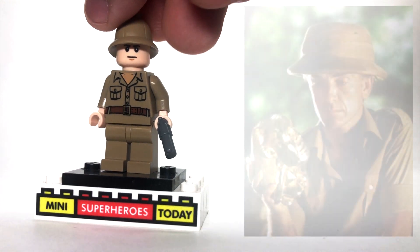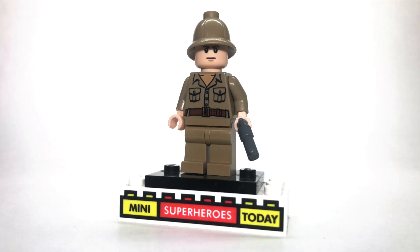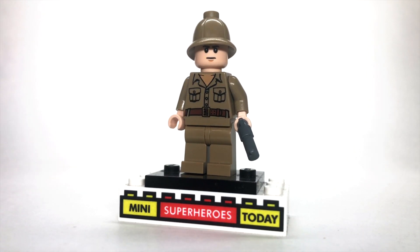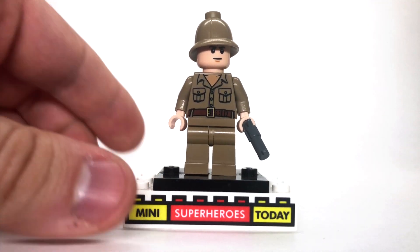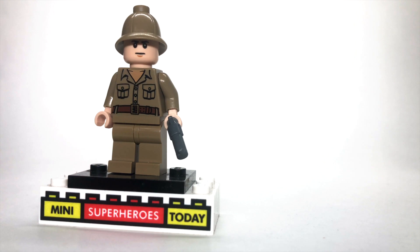Next up we've got Rene Belloc, who we see for the first time when Indiana Jones escapes the temple. To build this figure, I used the actual Belloc legs, torso, and hat from the Belloc figure from the LEGO Indiana Jones Temple Escape set. The face I used is just one of the soldier heads we've gotten many times in LEGO Star Wars — it's a very common piece to get, and it rounds this figure out very simply.